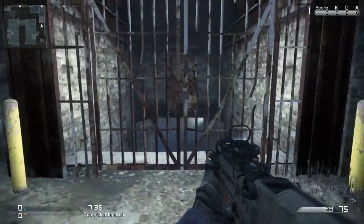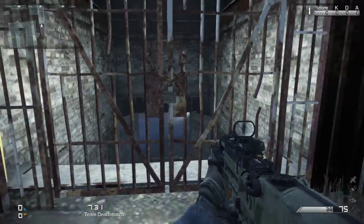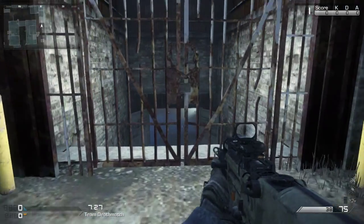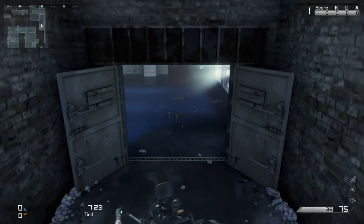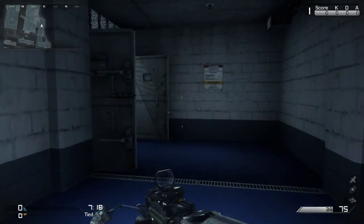Now the next one is this little gate here. As you can see it's locked, and a lot of people don't know that you can go up to it and shoot it or melee it and they will open, bringing you this nice little underground passage that you can use to get from one side of the map to the other.